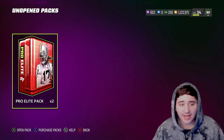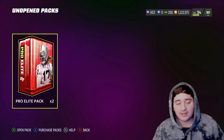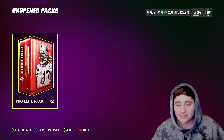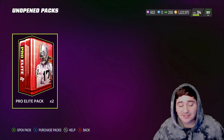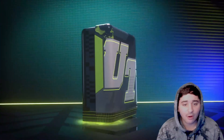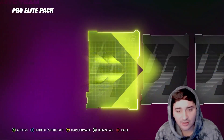We're gonna open these 2 packs first of all, we're gonna pray for a big pull that we can quick sell. But if we don't get that, we're gonna buy Trading anyway. If you guys need coins, hit up my sponsor AOEAH, use code MONTE at checkout. Let's dive into it — Pro Elite Pack number 1, can we get something good to start us off?